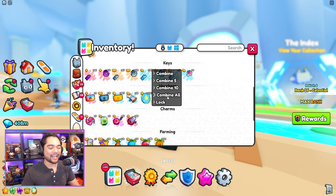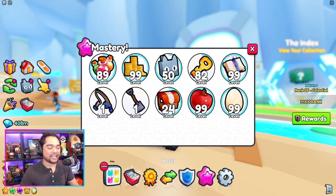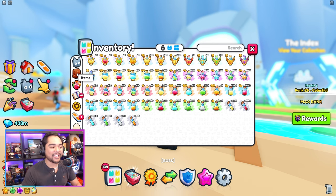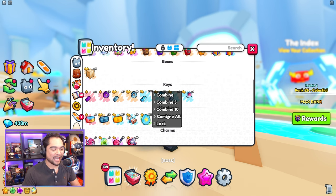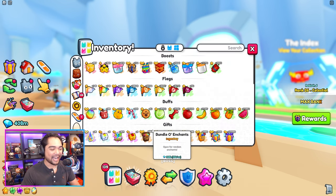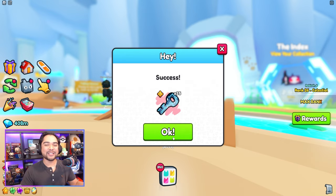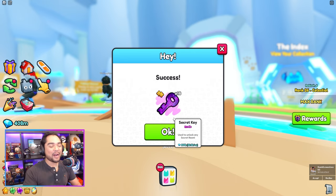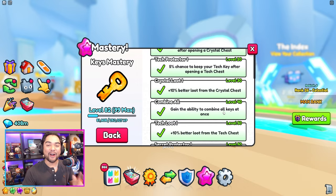I haven't combined my keys in a while. With the grinding we did this past weekend, we got to level 82 in key mastery, and with the help of all of these ultimate XP potions, it has been pretty easy. One of the best features of that mastery is that we can combine all keys at once — very nice. It saves us so much time. I would strongly recommend getting at least level 40 in the key mastery, which gets you the ability to combine all the keys at once.